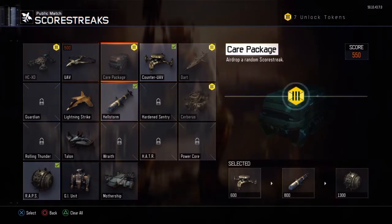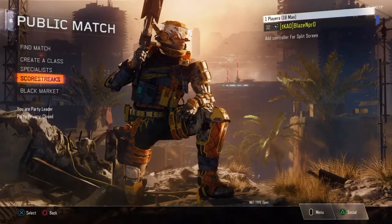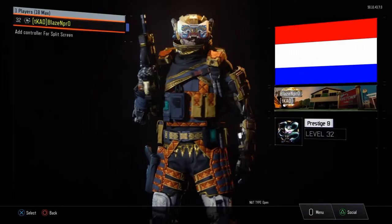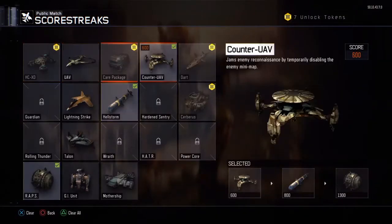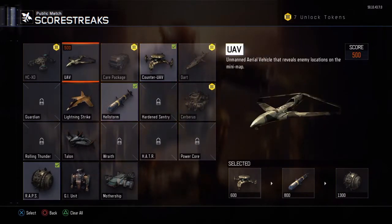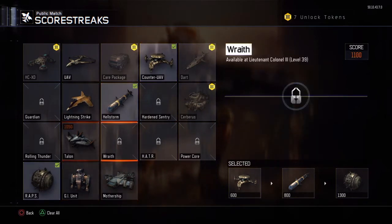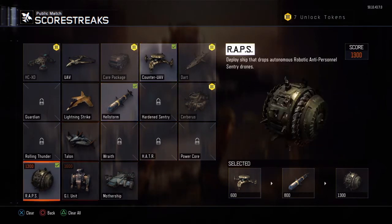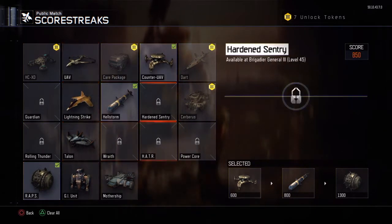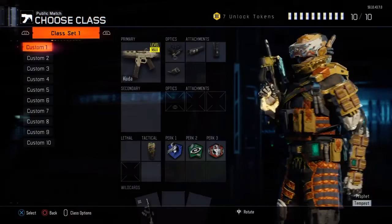The main one is Kinetic Armor — it's a really good one. For scorestreaks, you want to be using Counter UAV, UAV, and the Hater. As you can see I'm level 48, so I'm not going to be going for a Nuclear right now anyway. Make sure when you go for a Nuclear you use Counter UAV and UAV — so you can obviously see your enemies, Counter UAV blocks all the players from seeing on the radar, and the Hater lets you just take out everyone around you.